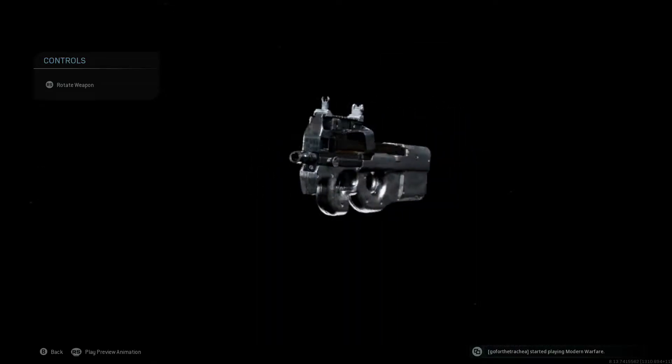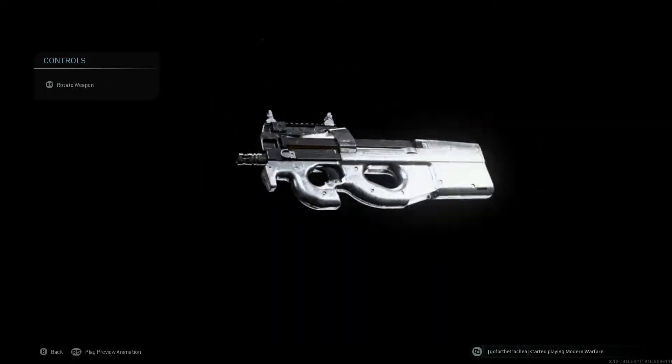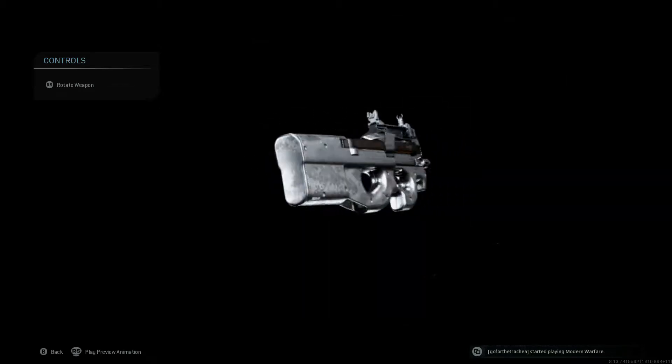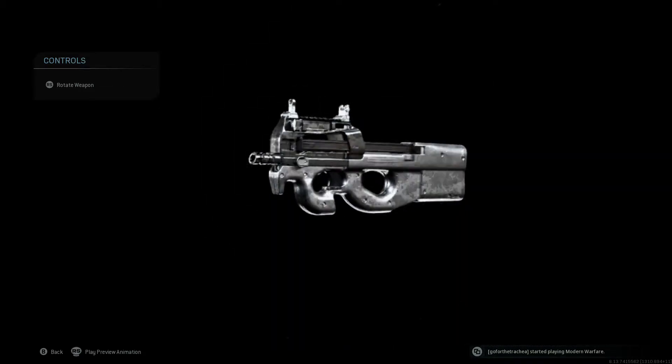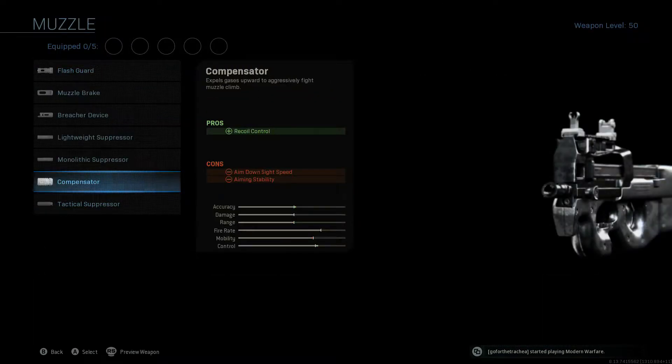Howdy guys, how's it going? Today we're going to be looking at the best class setup for the P90 submachine gun, kitted out in some very pretty platinum camo. So let's jump right into it and start out with the muzzle.